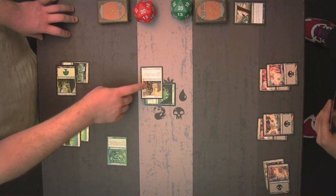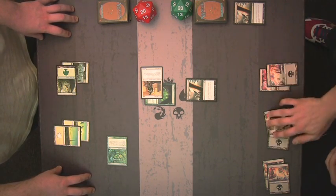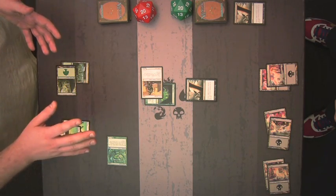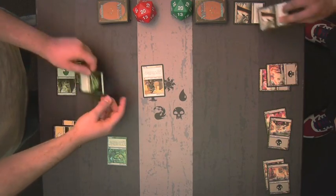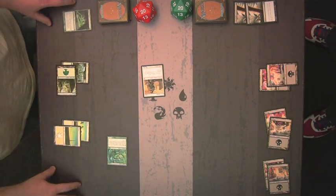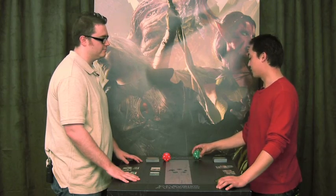Now try to cast Doom Blade targeting my Glory Seeker. Well, it's a good thing I brought my Doom Blade deck! The Doom Blade would destroy my Glory Seeker, so instead the Spider Umbra will be destroyed. But behold, my Glory Seeker is still attacking, and that Glory Seeker continues on to smash for two damage. Creatures on Zendikar don't slow down when their Guardian Spirits do their job.